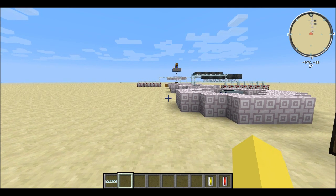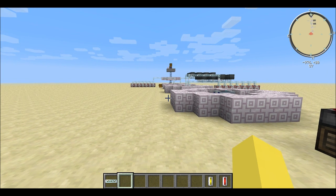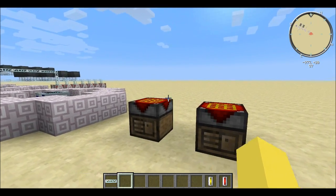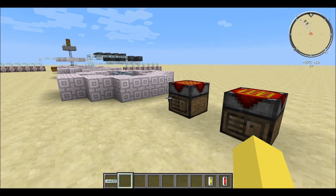The Fusion Reactor, if you don't already know, requires a lot of materials — this is endgame stuff. It's probably the best and coolest way to generate the most EU you can in the game. I believe it puts out 4,096 EU per tick, so it's crazy.